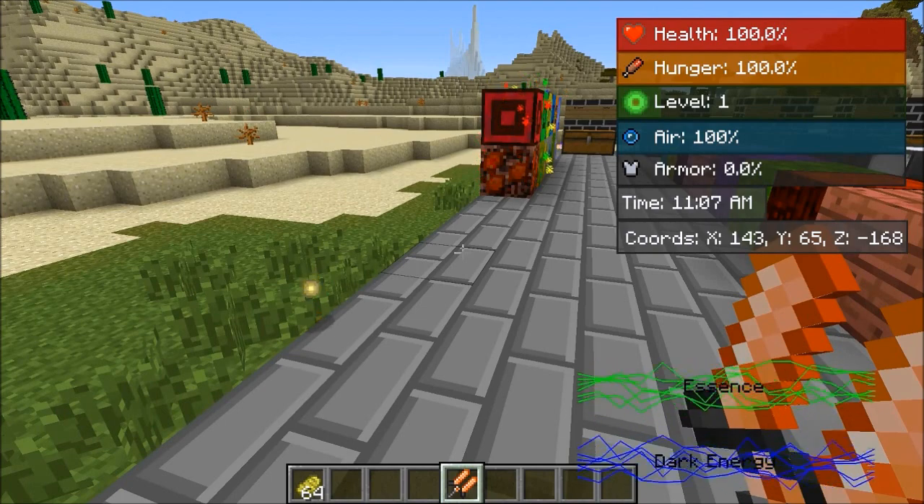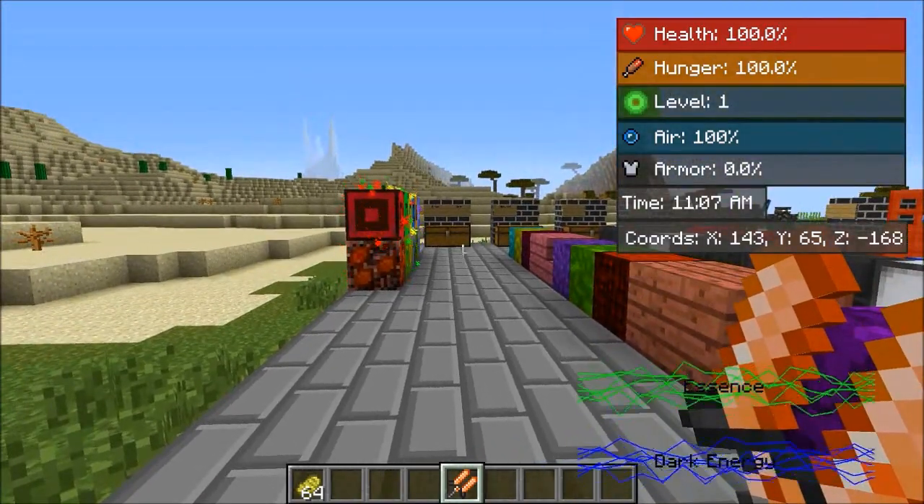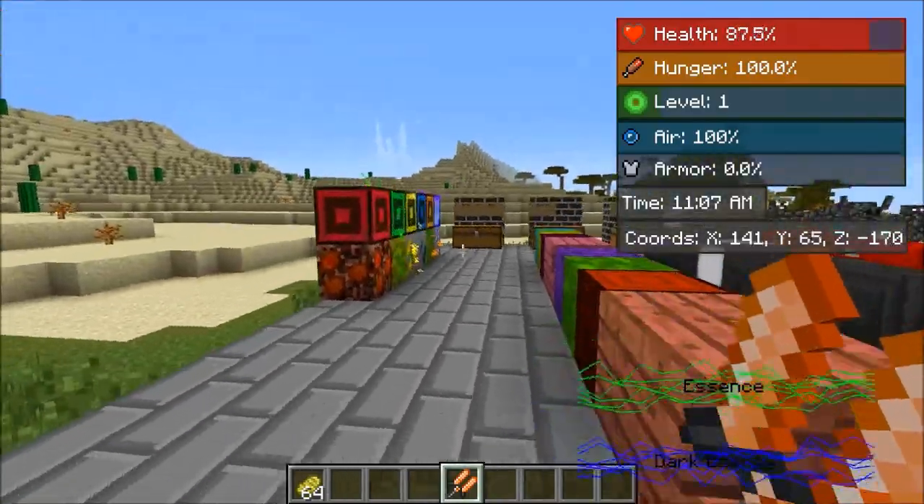It says health 100%, hunger — it's got all this stuff. It's got your level, your breathing, your armor, the actual time of day, which I thought was cool. It's 11:07 a.m. right now. And your coordinates, which is nice to have right there so you don't have to smack F3.